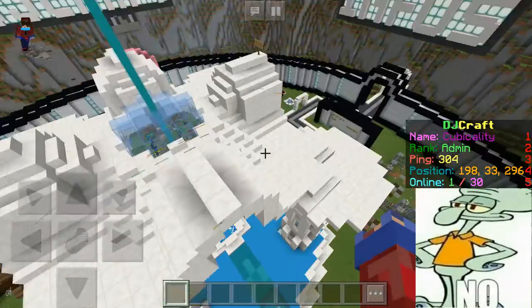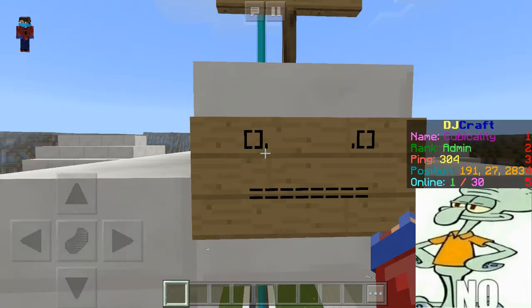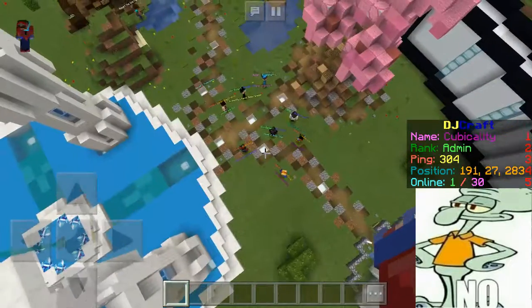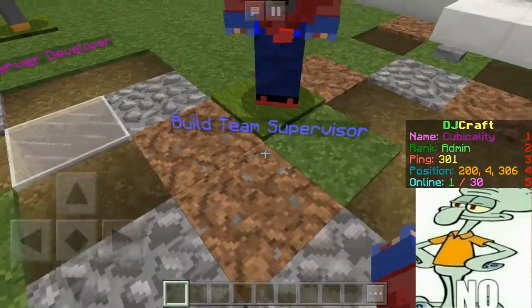Another cool thing is that there's an Easter egg right here — I am an Easter egg. And basically I'm staff on the server, that's why it's the best server ever, because I'm staff.